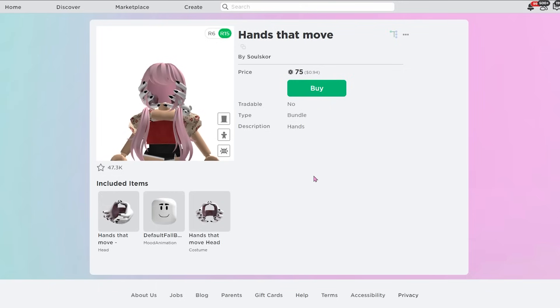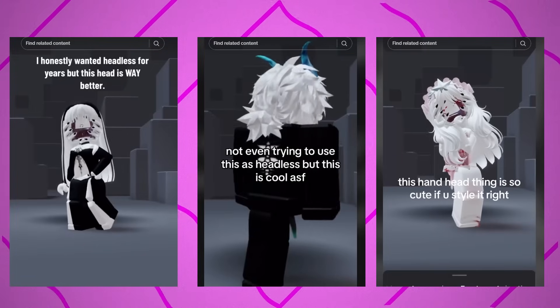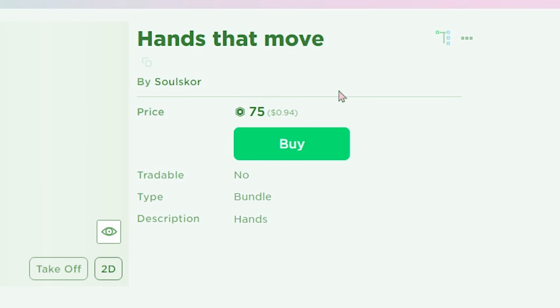Moving on to the next fake headless hack — we have Hands That Move. This one is kind of more on the horror, gory side. I've seen a lot of TikToks about it and it looks really, really cool. As you can see, you don't have a head; it's kind of just hands there, and the hands wiggle as well, so it's really creepy. This one only costs 75 Robux.